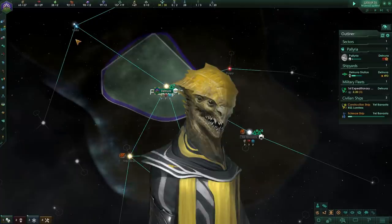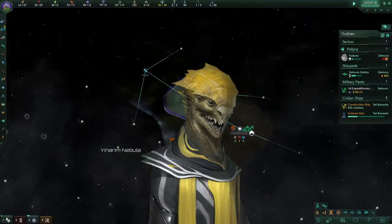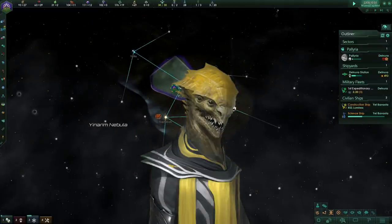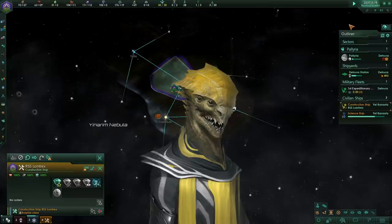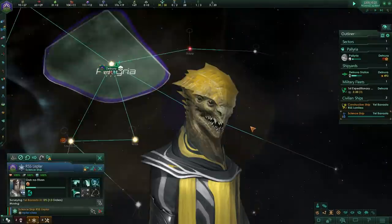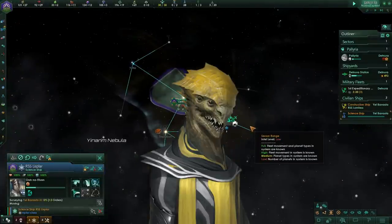Habitats and Ringworlds — their clear district tiles provide slightly different carrying capacity than a regular planet. The tiles on a Gaia world increase your carrying capacity by around 6, equivalent to a reasonable housing district, and a tomb world increases your carrying capacity by less than 4 — probably 2, though if anyone knows for certain please comment below.